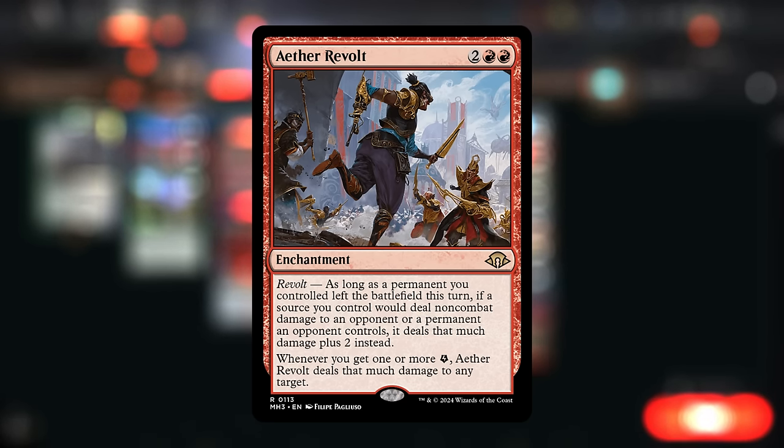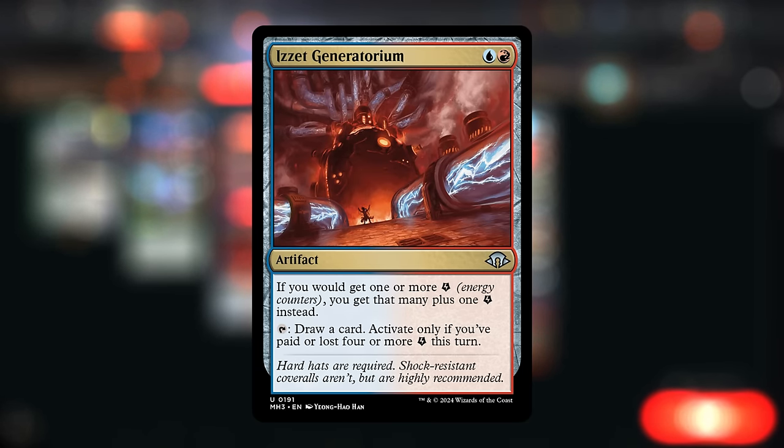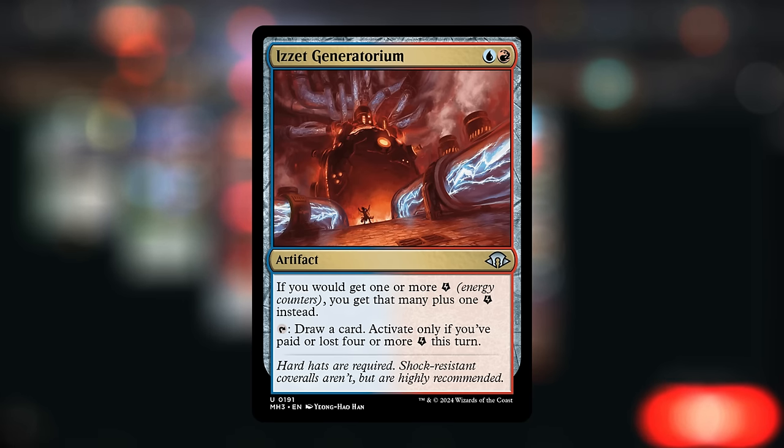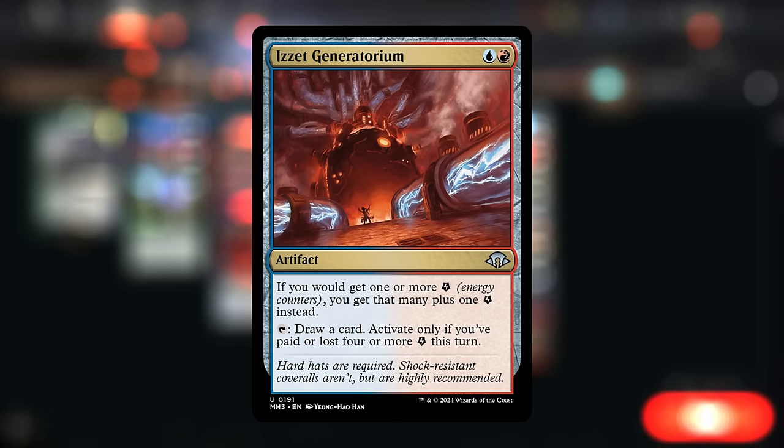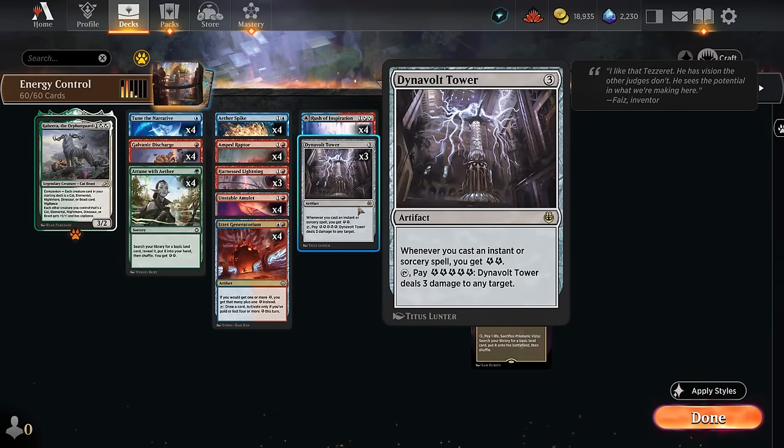We've got more engine cards enabling all these synergies. The Generatorium is a two-mana artifact: if we would get one or more energy, we get that much energy plus one instead. So if we enable Dynavolt Tower we get three energy as opposed to two, and that stacks with multiples. We can also tap the Generatorium to draw a card, but only if we spend four or more energy this turn, which is pretty easy by just activating our Dynavolt Tower, which requires five energy.